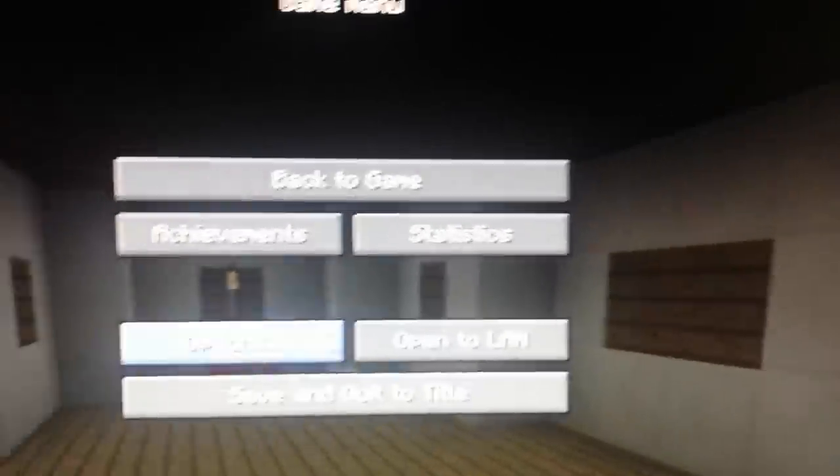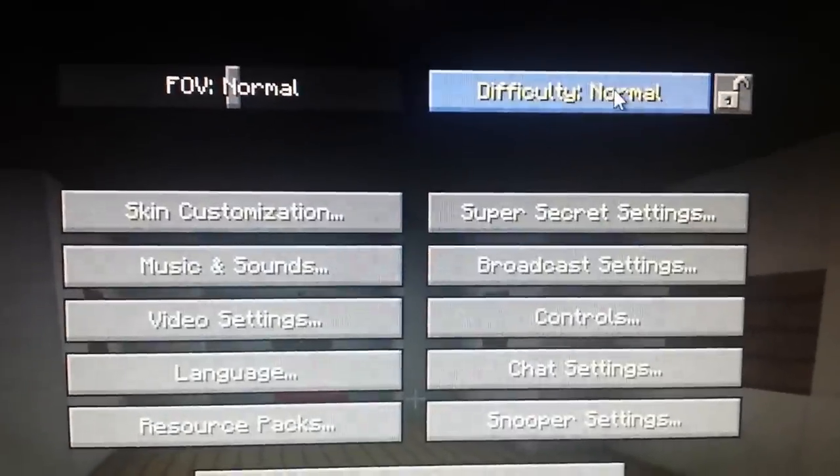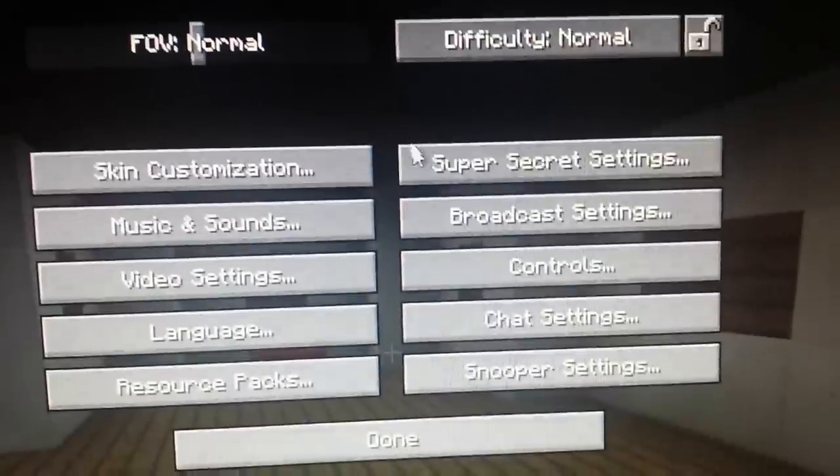Open to land and save and quit. Now, go to options — you can change the difficulty. I like normal because it's fine. I feel the view below a lot.